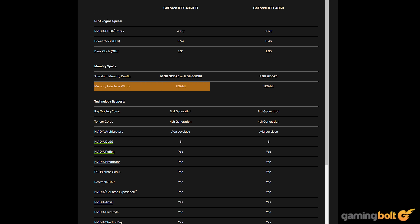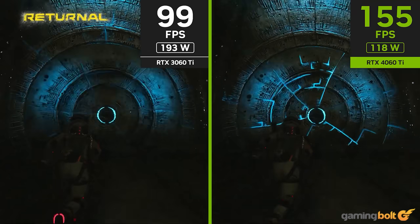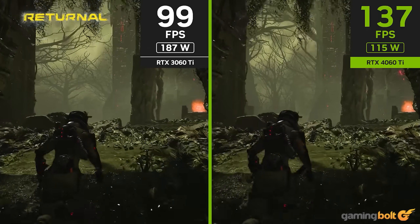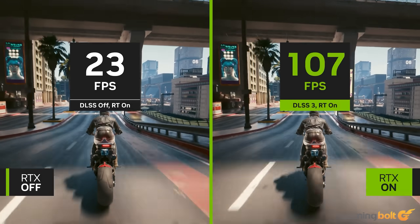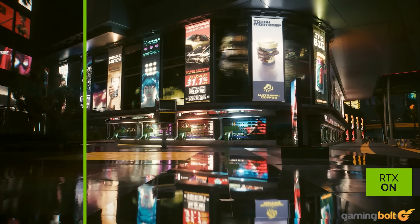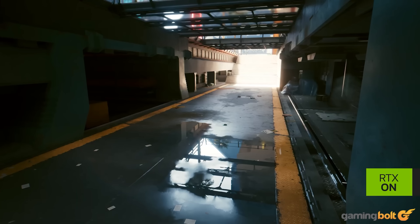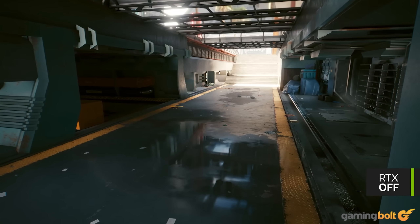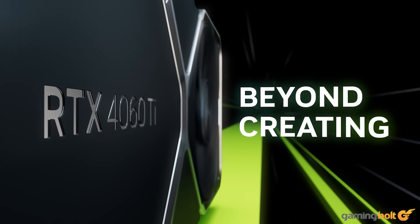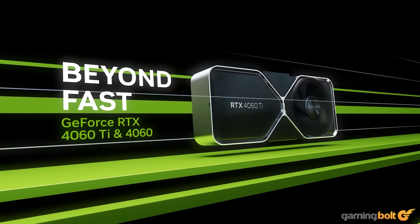The memory bandwidth on the RTX 4060 is certainly lower, which might pose problems for rendering at higher resolutions, but with DLSS and FSR upscaling options being commonplace in modern AAA releases, these issues might not stick out too much with the right optimization and graphics settings. Furthermore, the new architecture also brings with it plenty of improvements to ray tracing performance, which can be really nice to have on such a tight budget. The RTX 4060 is priced at $299 USD, and we're going with the card from Zotac for this build.